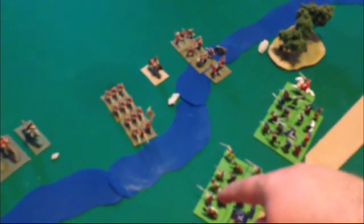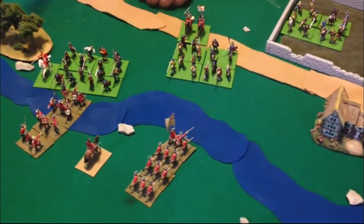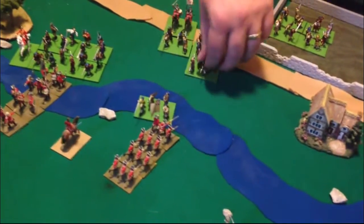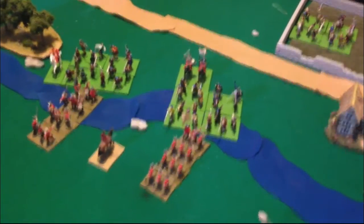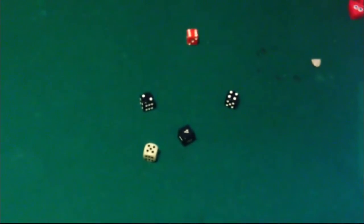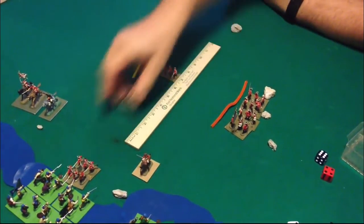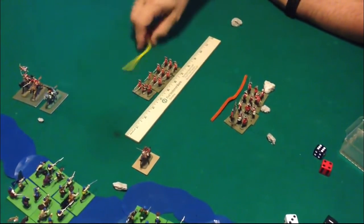Both Scots brigades charge the English in column. The Scots don't need a die roll to charge — their modifiers are so high they charge automatically. Fire on charge: the English roll a one, which is point-blank range, doing three casualty castings. The Scots make their morale but one brigade does not — rolling a three with only one morale die, it withdraws broken. The second unit receives close range fire doing two casualty castings. The Scots make their morale roll but the English roll a four and fall back disorganized facing the enemy. So there is no actual melee; the English issued fire and both Scottish units fell back.